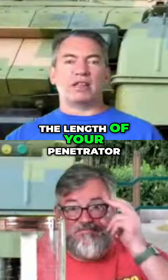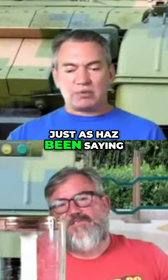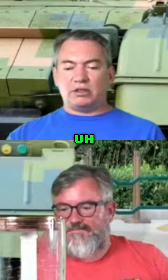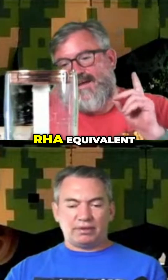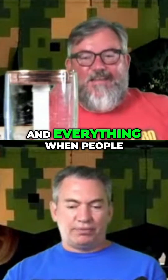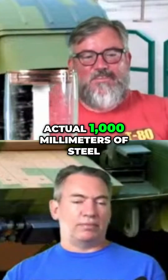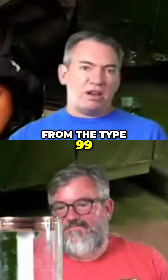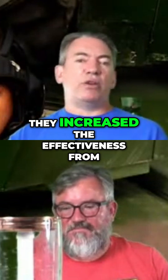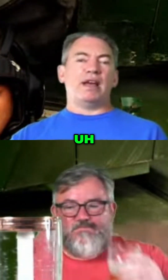If you can increase the length of your penetrator, you can get through more armor. The frontal armor is said to be about 1,000mm of rolled homogeneous armor equivalent. When people use RHA in tanks, it's just guesses and equivalents — it's not actual thousand millimeters of steel. From the Type 99 to the Type 99A, they increased the effectiveness from about 600 to 700mm of RHA.